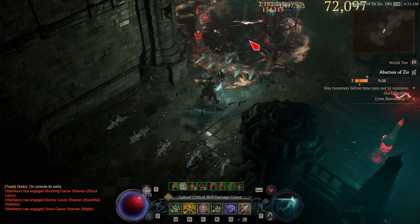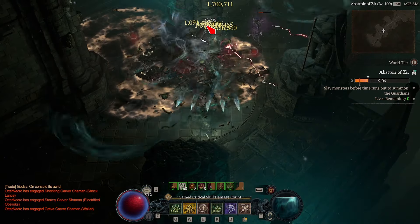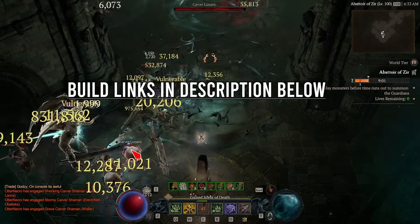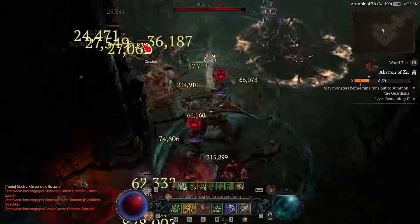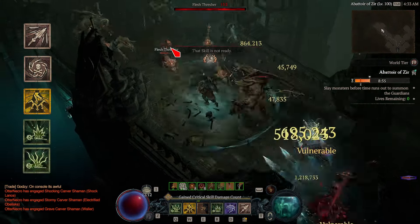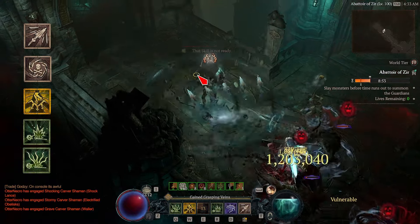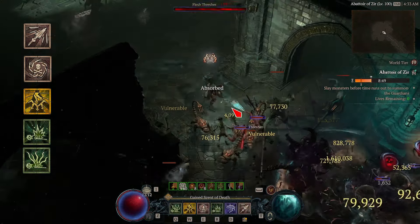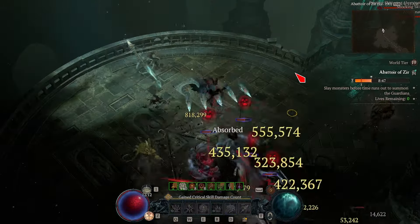As we move forward, I will take each piece with every variant selection and explain why we can run it. At the end, I will consolidate everything into two variants that each have a build link in the description below. For skills, regardless of the variant, I ran these 5 core skills: Bone Spear, Bone Storm, Corpse Explosion, Corpse Tendrils, and Decrepify. For the 6th skill, I found 3 options to be practical: Reap, Bone Splinters, and Blood Mist.